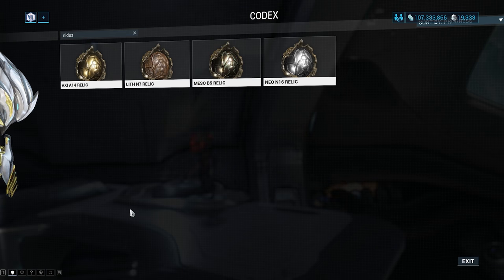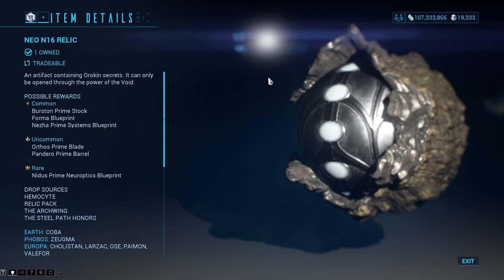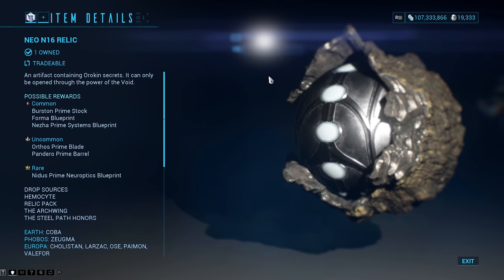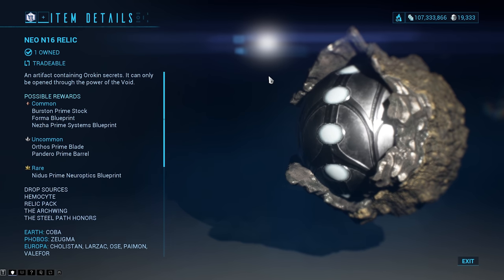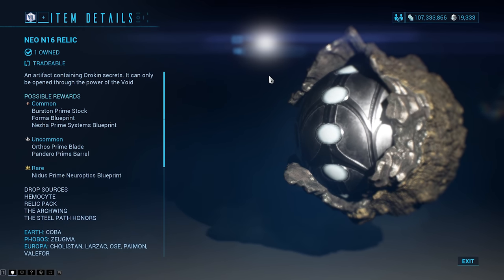Moving on from that, we have the Neo N16 relic. I did the Uranus Disruption because on Rotation B and C you've got a chance to get it. Rotation B it's a 14.29% drop, and then Rotation C is 13.56%. This dropped like candy as well — it was really easy to get.